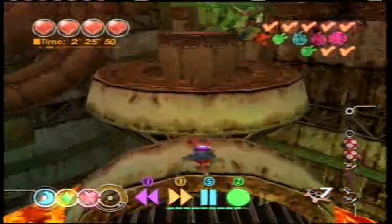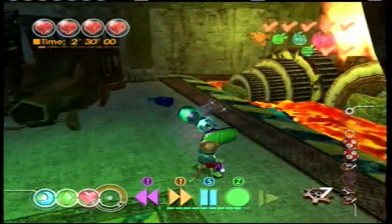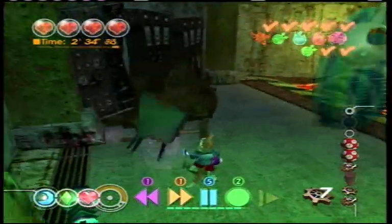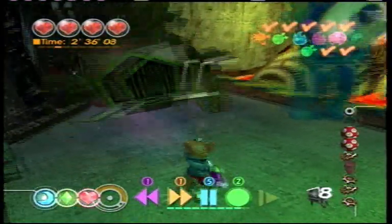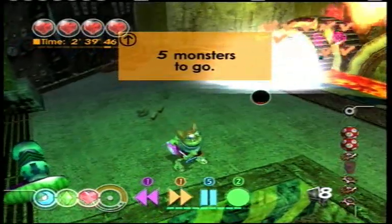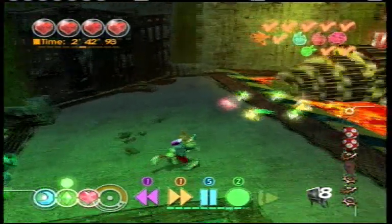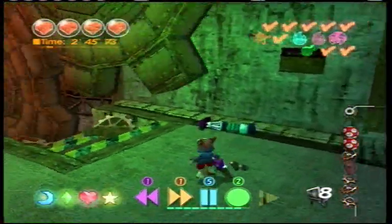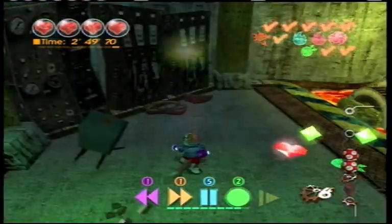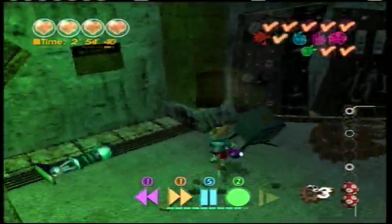Alright, so things get a little weird right here. I'm actually getting stuck at one point here, just not giving up on this game for a little while because I didn't know what to do. The way I actually managed to hit him was in the face at level 2 - usually if you try him with level 2, it doesn't end up hitting all the blocks.